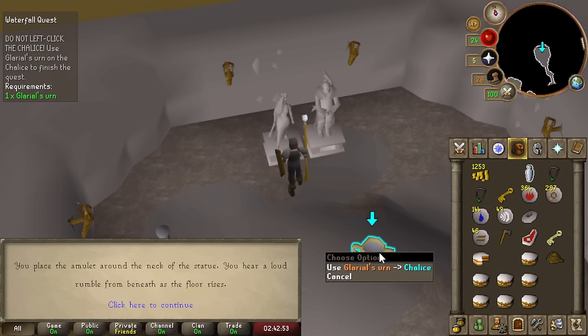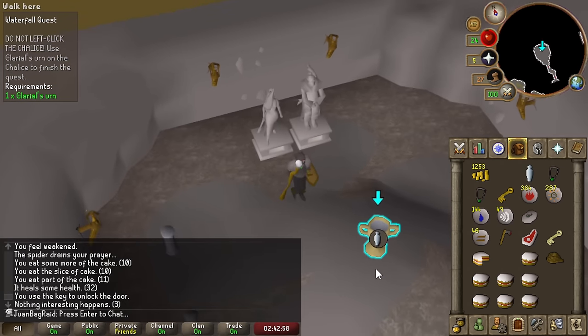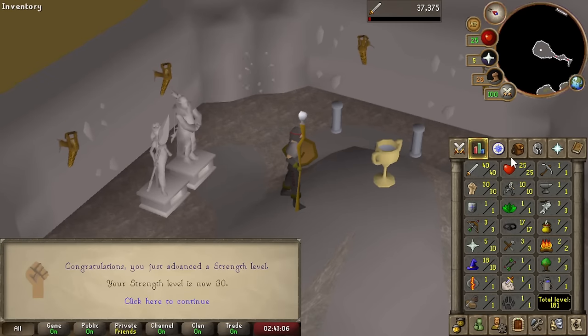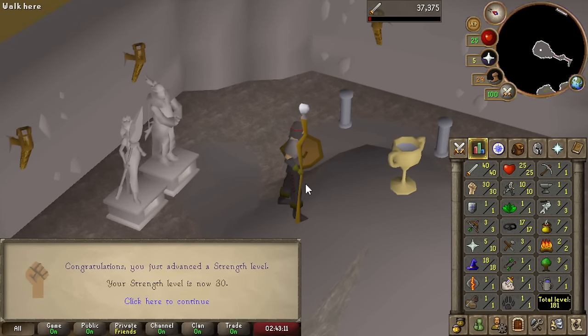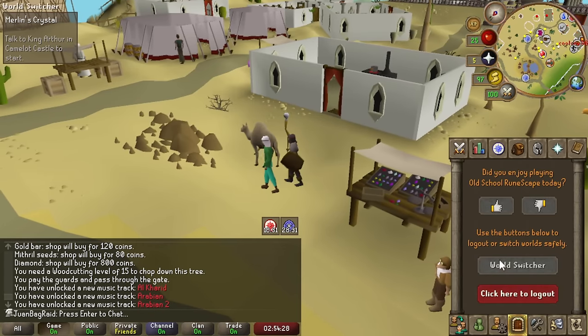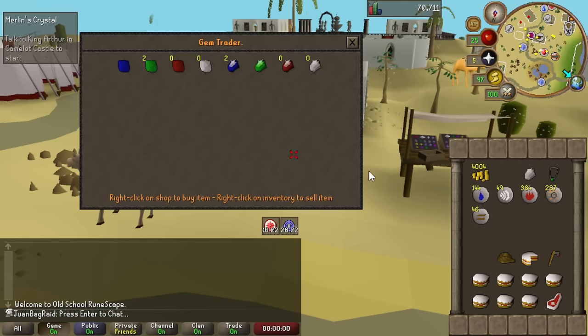This will be a fun challenge - killing the Barrows brothers at the lowest combat possible. The idea is I'll do a combination of boneyard and Myreque's crystal to get around 30,000 prayer XP, meaning I need 20,000 from completing a Barrows run. But before all that, I need to bang out the easy quests that give a lot of combat XP - the usual Waterfall stuff. Selling diamonds back to the appropriate NPC is good money, and we're gonna need quite a bit of GP for the Barrows run.